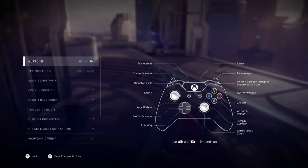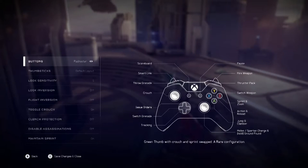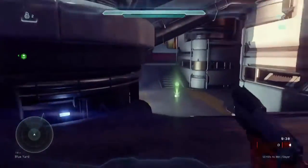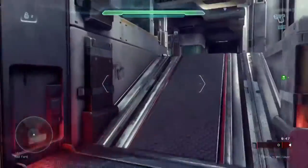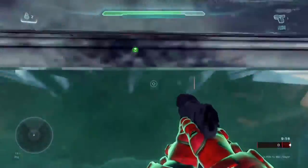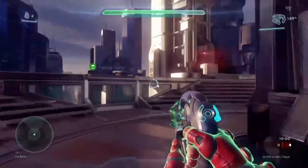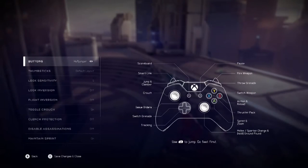Halo 4 layout is the same as the default layout from Halo 4, so if you played that and are used to it, go for it. Zoom in with your left trigger, fire with your right trigger, throw a grenade with the left bumper, thrust pack with the right bumper, switch weapons with Y, reload with X. Basically the same as Green Thumb but with crouch and sprint swapped. It's a good option if you don't mind A being your jump button.